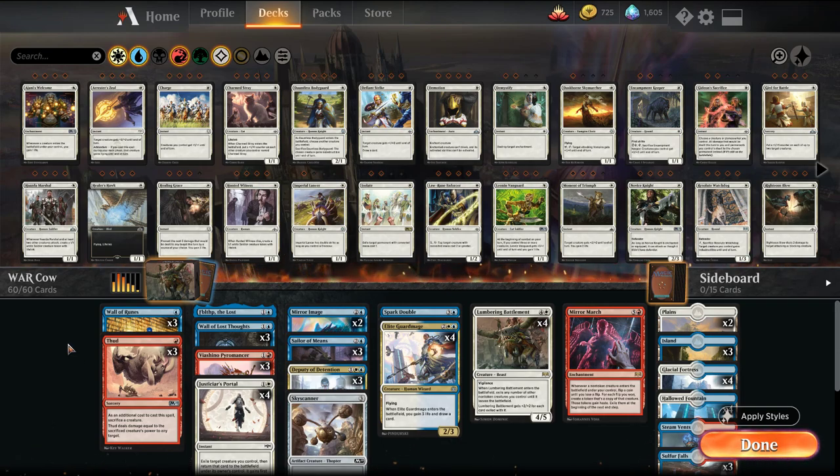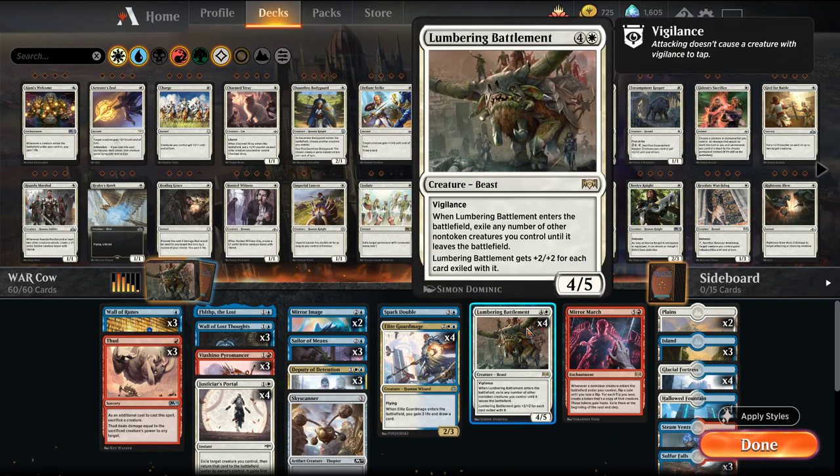Welcome back, I'm MTG Joe, and we're back with some more War of the Spark Standard Brews. Today we're looking to do some updates to our Jeskai Lumbering Battlemint combo deck. We played a lot of this last Standard season. It was one of the more fun decks, not necessarily always reliable, but it could basically gain infinite life, do infinite damage, draw out your deck, mill out your opponent, create infinite tokens, mana, and then just throw huge battlements.